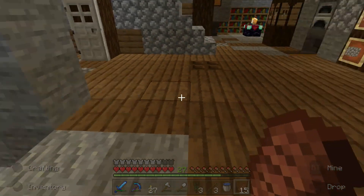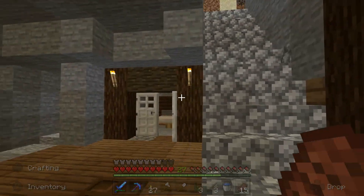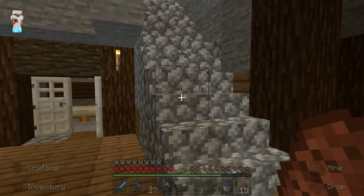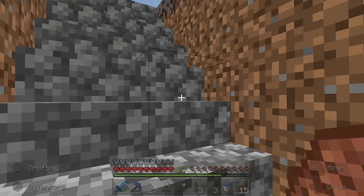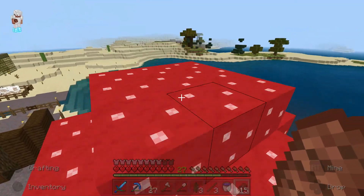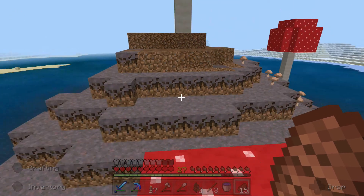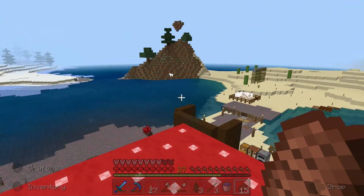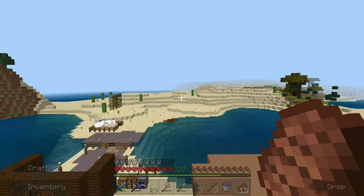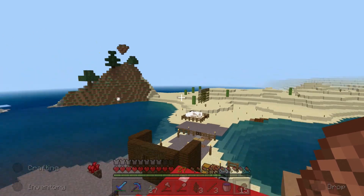We should really work on finding a village very soon because villagers are really great. If we found a village, we could just build a quick farm over there. There's actually a guardian temple — like an ocean temple — just past there. This is actually kind of a really nice area.